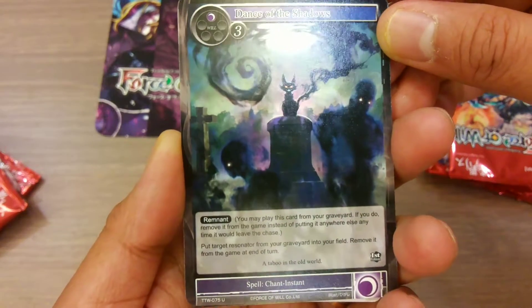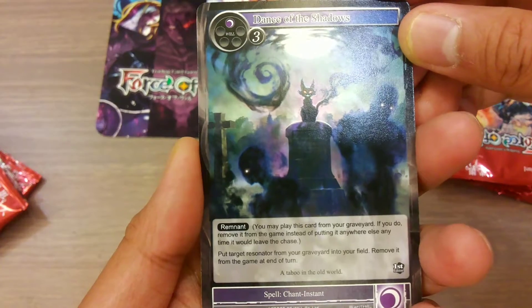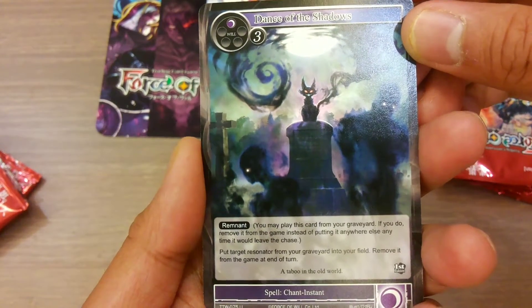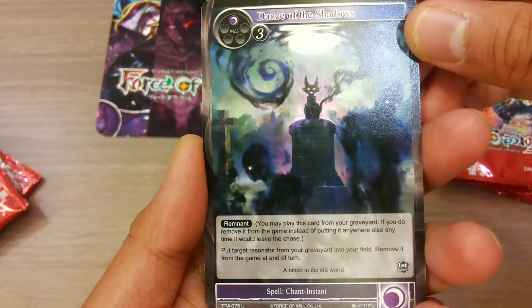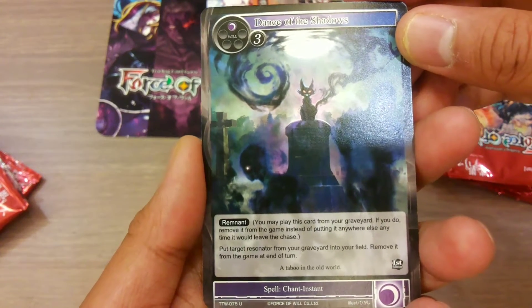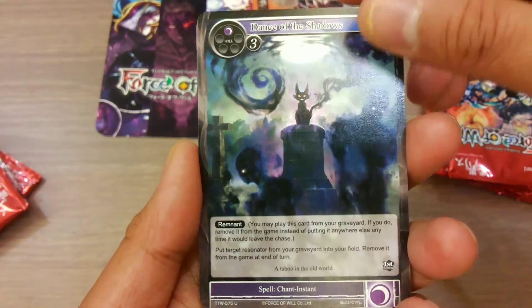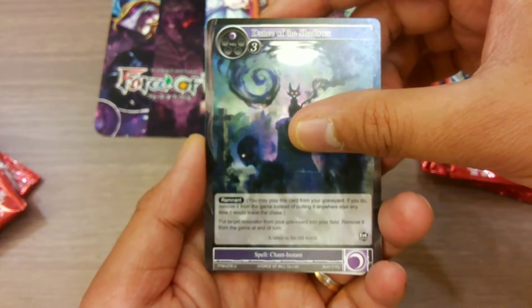Dance of the Shadow — the first is uncommon. Remind: you may play this card from the graveyard. If you do, remove it from the game instead of putting it anywhere else anytime it would leave the chase. Put target resonator from your graveyard into your field, remove it from the game at the end of the turn. So like Monster Reborn in Yu-Gi-Oh!